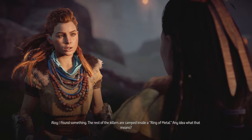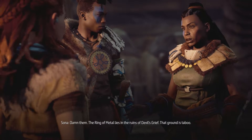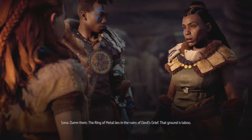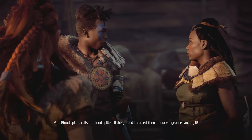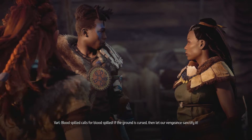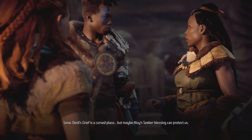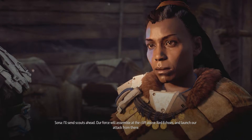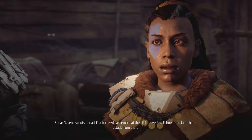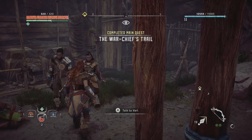Varl arrives — he left the gate well guarded to be with his mother. Main quest 'The Warchief's Trail' completed! The new main quest is 'Revenge of the Nora' — level 12. Aloy, Sona, and Varl have discovered that the killers from The Proving have a base in Devil's Grief. We need to meet up with Varl and Sona at Red Echoes. Checking the map — Red Echoes is way up north. We also hit level 12!